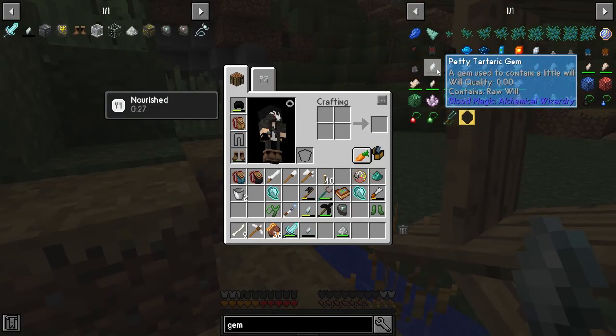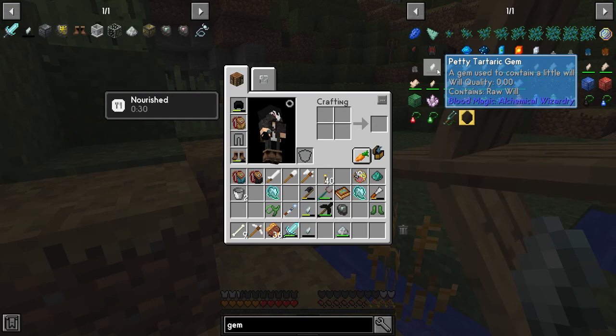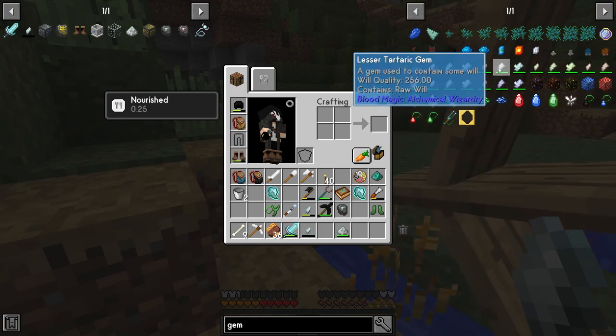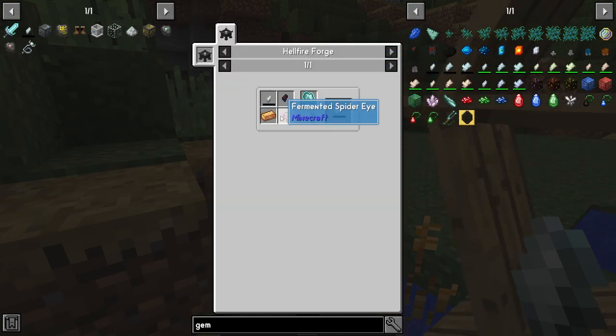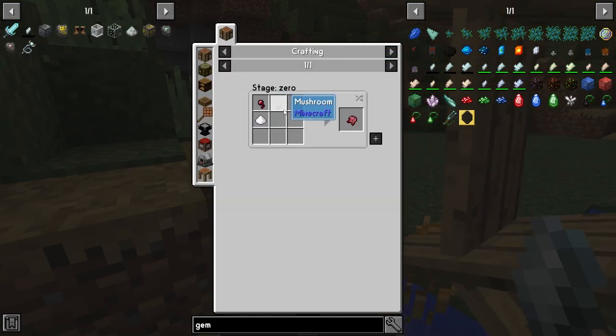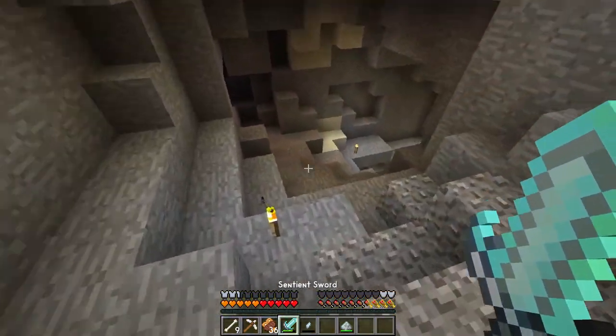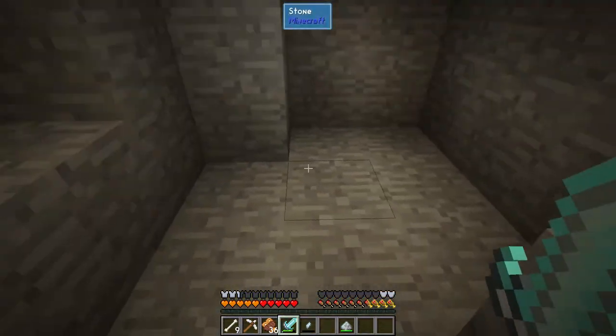A petty tartaric gem is not enough — it stores up to 64 will. We need a lesser tartaric gem and for that we need a mushroom. I'm going inside the cave and hope to find the mushroom.